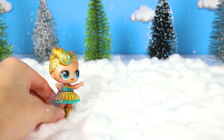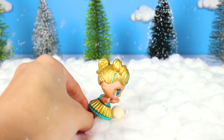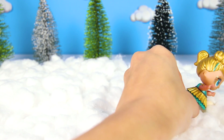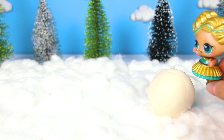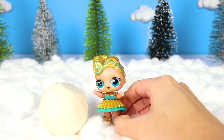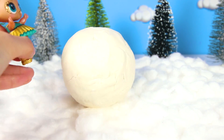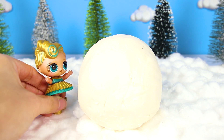Let's see how she's going to build her snowman. First, you have to make a little snowball, and then you keep rolling it in the snow until it gets bigger and bigger and biggest. Wow Lux, I've never seen such a big snowball. That's going to be the bottom of your snowman.